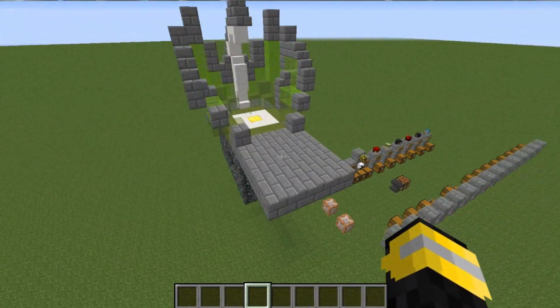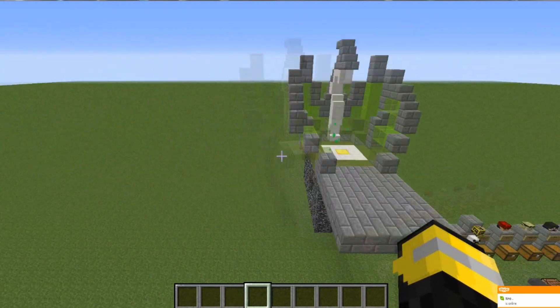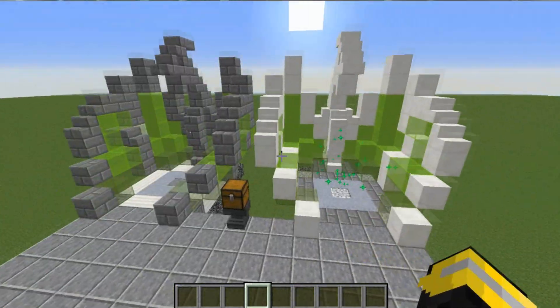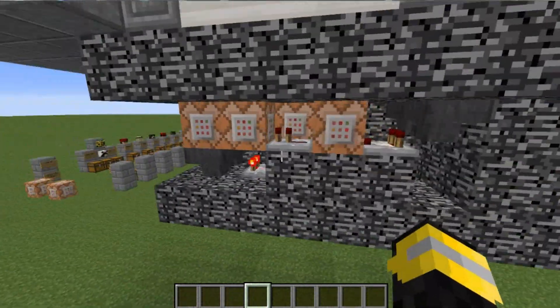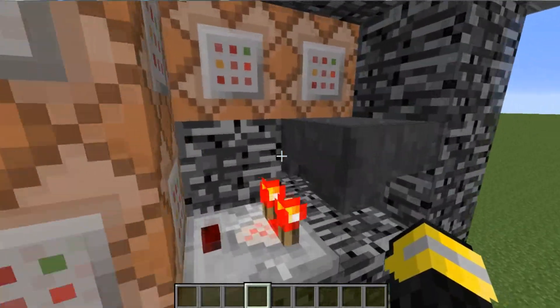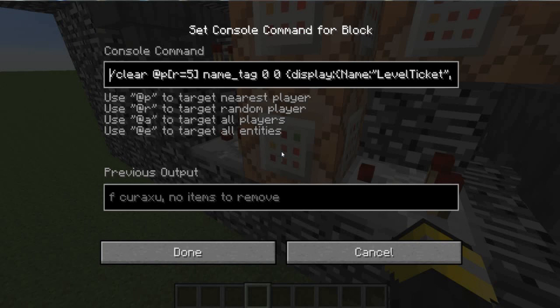I'm not sure how long the download will be available. Maybe I should make a test world type deal where I have one world I can place on my Dropbox. Anyway, you have just gained all your level tags. Over here there is another hopper just like the previous one - it makes this run. Now, what this one does: I tried using a test for all the lore but it kept giving me errors, so instead I used a clear command. Basically, I clear on the nearest player in a radius of five - the person standing on top - a name tag, but I give it a value of zero so I take none away.